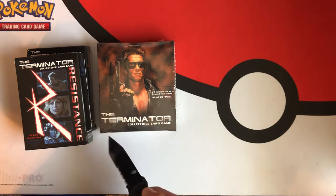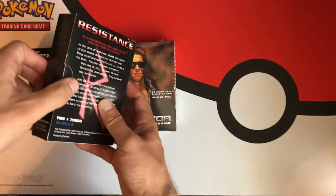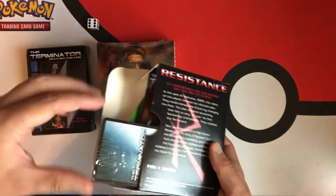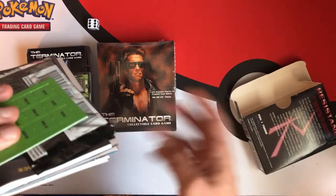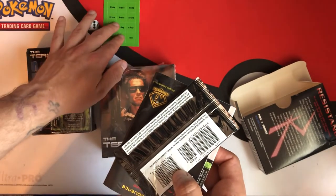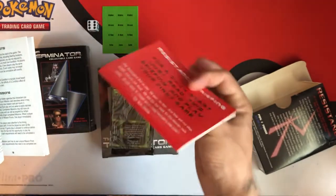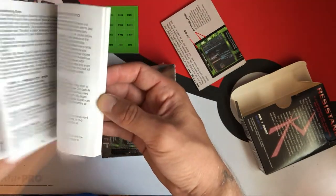You could only have so many cards as the Resistance and you couldn't play with the Skynet cards if you were playing as the Resistance, and vice versa. So this opens up from the side, and what do we get? We get a dice — nice, might need that to play. You get some little punch-outs: Alpha, Bravo, X-Ray, Zulu — got some military stuff going on here. You get a booster pack, obviously your deck, a quick start guide, and the official rules in a thick little pocket manual.